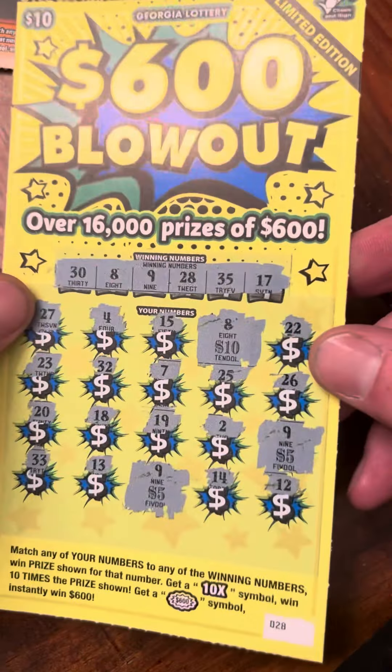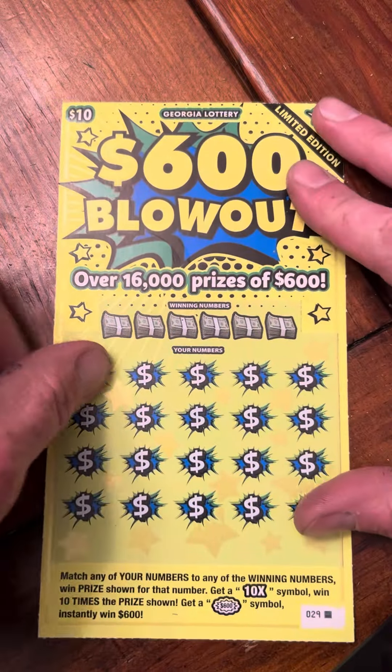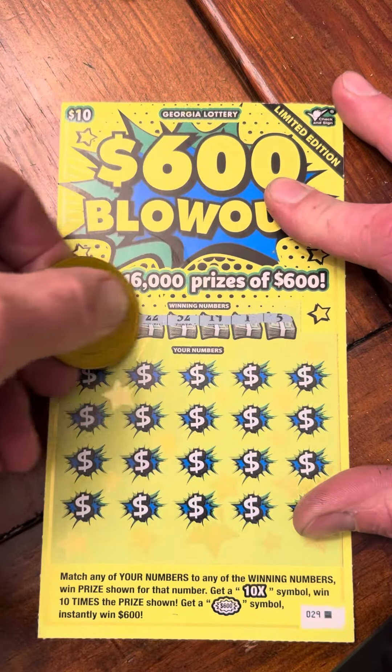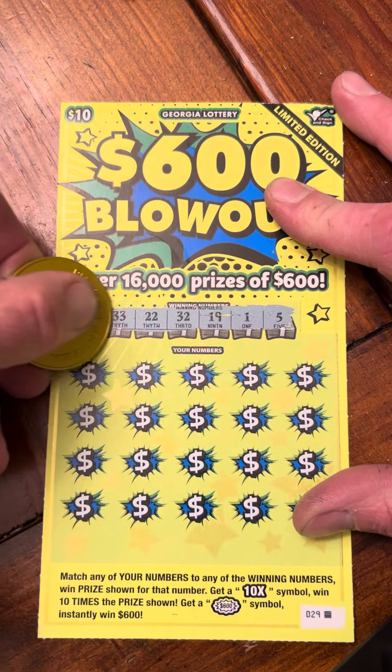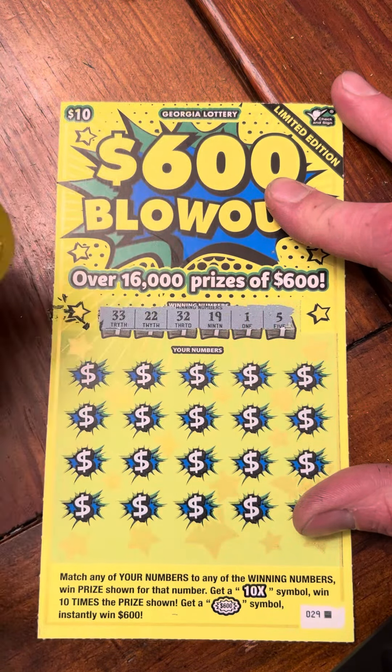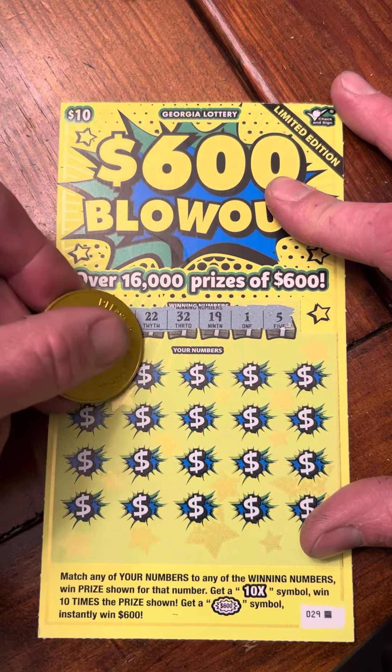Yep, twenty dollars back — twenty dollars back so far. Let's see if we can go back to back. Ticket number 29, black box. Be nice to find that burst symbol or that 10x. Looking for a 33, 22, 32, 19, 1, and 5. Calling: 17, 19.